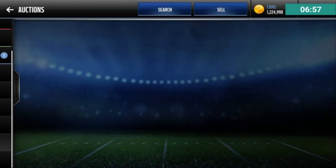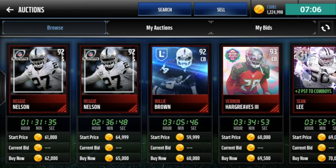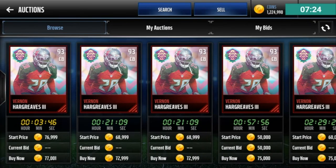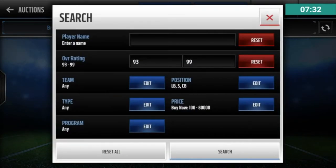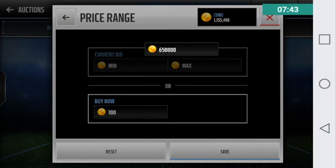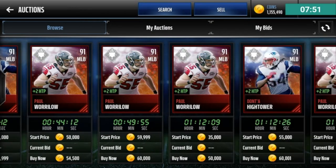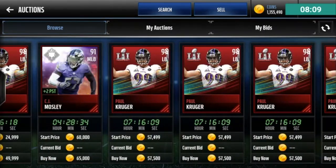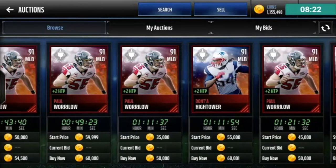Now let's get on to defense. I'm going to look at cornerbacks, safeties, and linebackers. I haven't even spent that much yet, which is nice. Vernon Hargraves for 69,500 coins — great pick at corner. That rounds out my corner. Now let's go to linebackers. I really don't want to spend that much on linebackers. I think I'm going to go with Shaq Thompson at 65k. I tried to get him but someone else snagged him — so now I can't get Shaq Thompson.